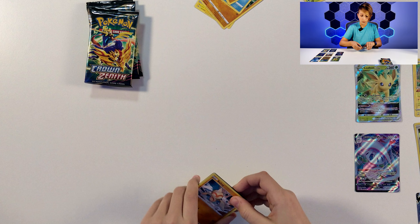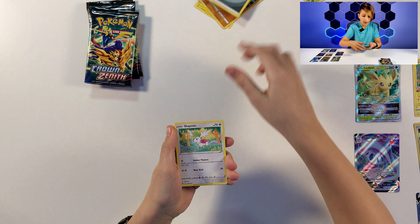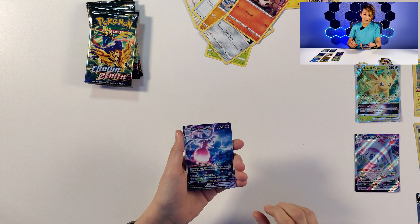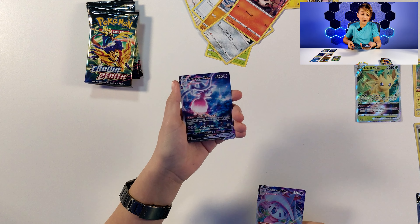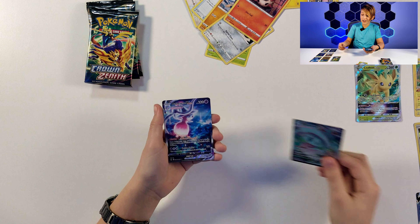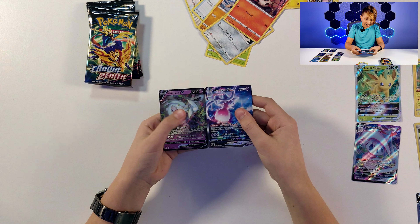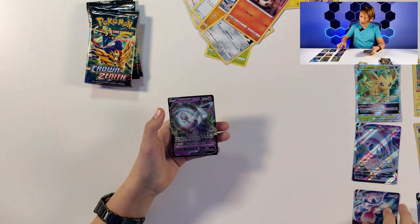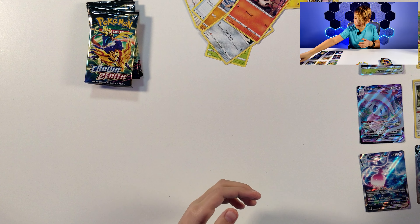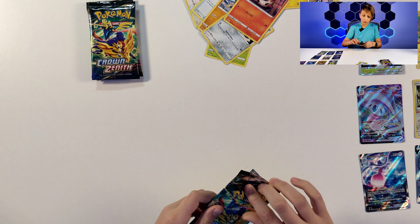They've never done this card in V-max or rare form before, which is nice. Pack fifteen: code card, Energy, Shaman, Crushing Hammer, Carvanha, Boltund, Meow - then behind it we pulled the same card but in its Hatterene V-max form! And behind that, a third Hatterene! Three of the same Pokémon in a row - that rarely happens and is something crazy. The fact that we've actually pulled that is incredible.